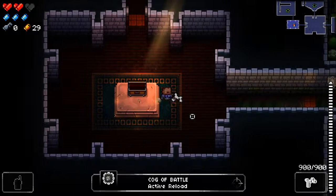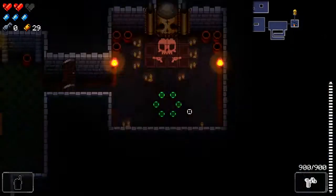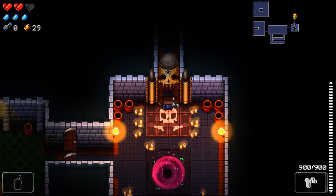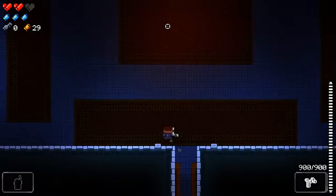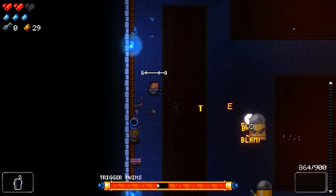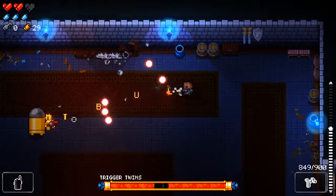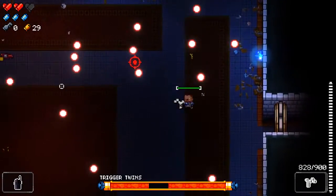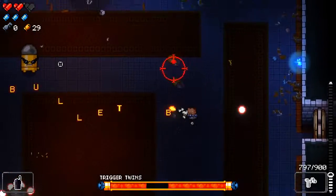Okay, active reload — it's a good combination when you have the lowercase R gun, because this gun takes a while to reload. Oh, I hate this boss. I really think they should maybe consider moving these guys to the second floor more, because that's a really difficult first floor boss to fight.